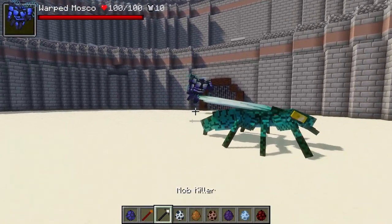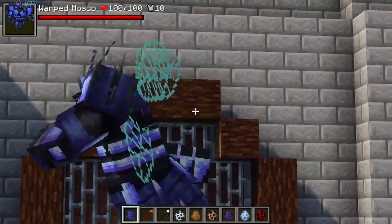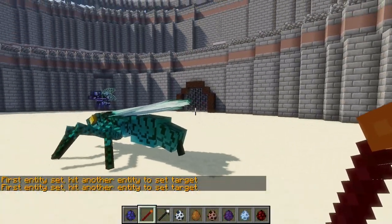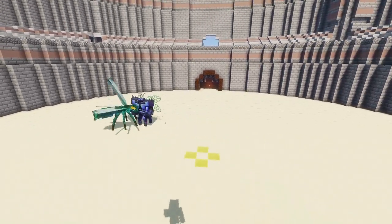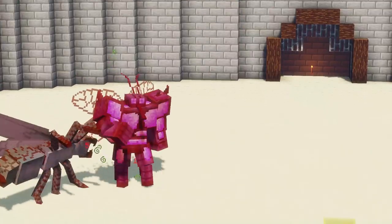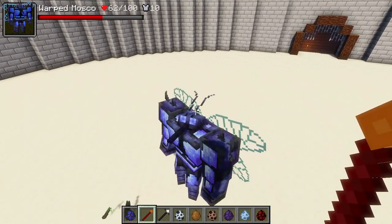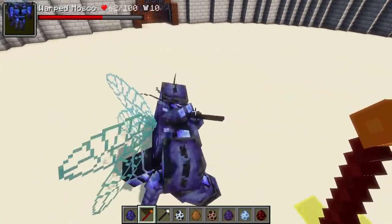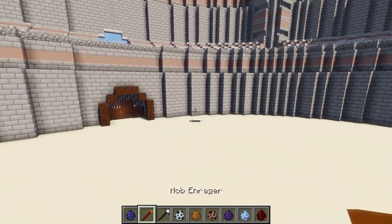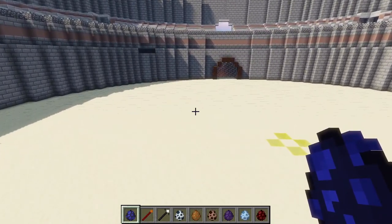Now let's go with the Warped Moscaw versus a Mimics Royal — two flying mobs, so let's see how this goes. The Warped Moscaw is very quick and doing eight or nine HP damage per hit. The Mimics Royal was doing a fair bit as well, but nowhere near what the Warped Moscaw was packing. Wowzers — the Moscaw is powering through these.